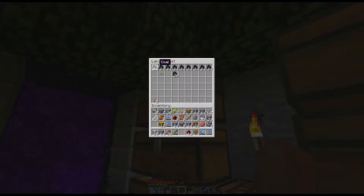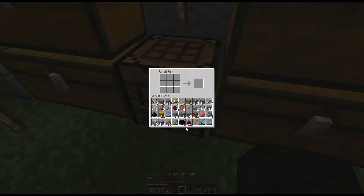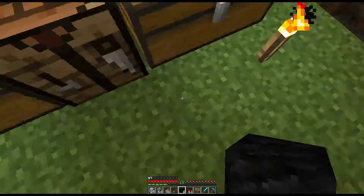Coal blocks. Luckily we have bucket loads of coal. I'd imagine again that this is just a 9x9 crafting recipe — yep. If we put it back we can get them back — yes. There is one thing that I wanted to try actually — I need to be able to find my flint and steel though first.